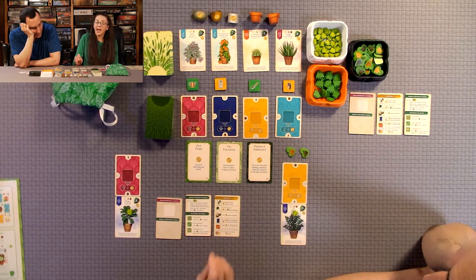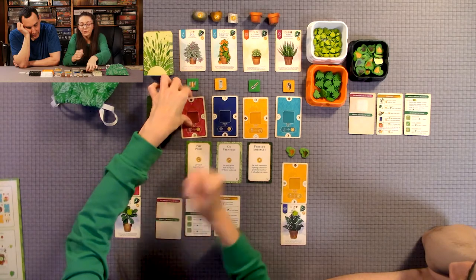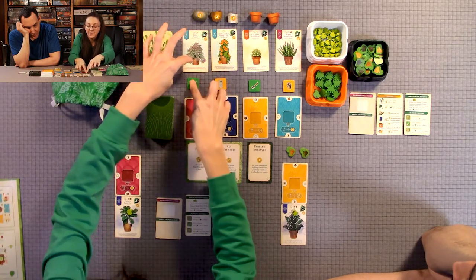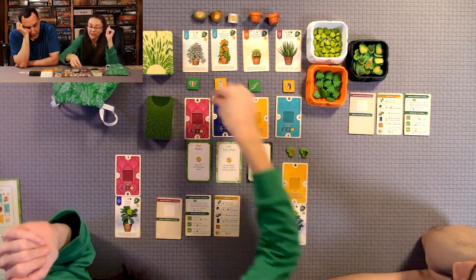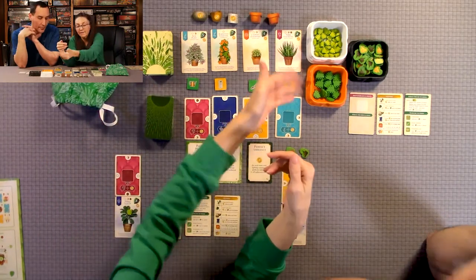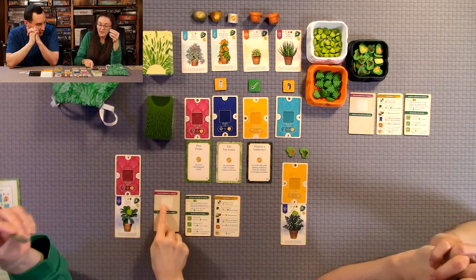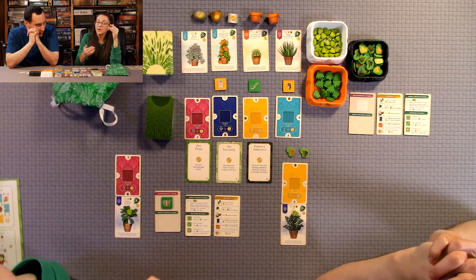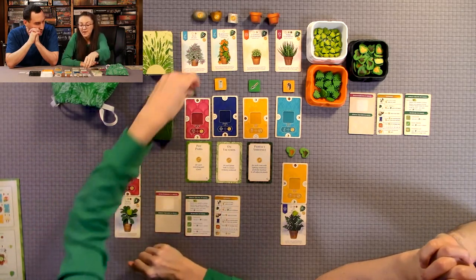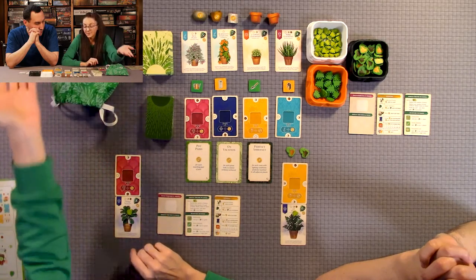You can spend two thumbs up tokens to draft any card or token outside normal rules. On your turn, you choose from one column — either a room and its item, or a plant and its item. You can't choose two cards; it must be the item and one card. The card you didn't choose gets a thumbs up token placed on it, which protects it from being refreshed. You can store one item for later use, but once storage is full, one item will be discarded.